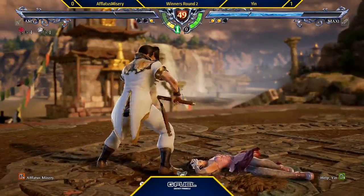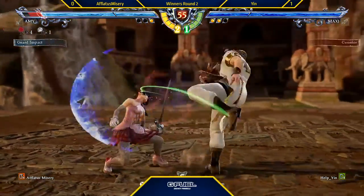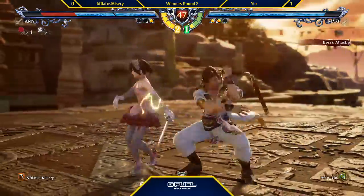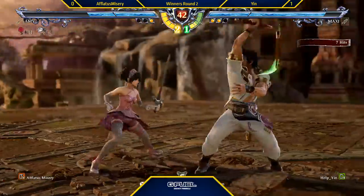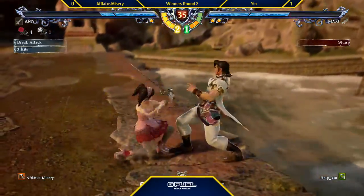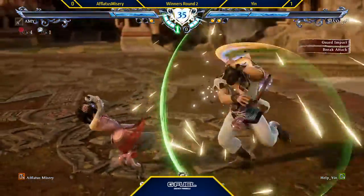That round's gone. Yin doing really well — slow dismantling. He's not falling for the AGIs. Let's see if Misery can use the meter here. Nice meter usage, 2-2-A — stop moving. Geez, that's so much damage. Interesting combo there. There we go — that's the first AGI I think he's gotten through. Nice pressure — this is actually scary for Yin now. Oh, nice reverse soul charge there from Misery. That was actually a very smart option.